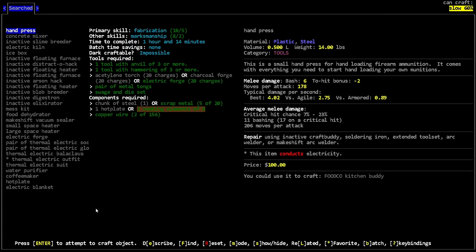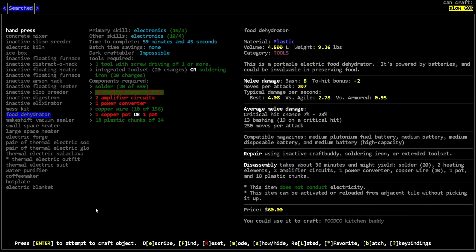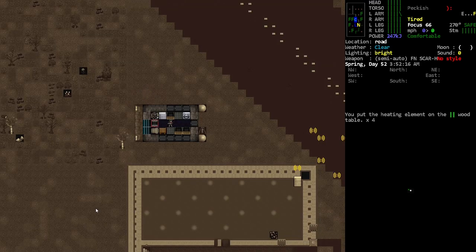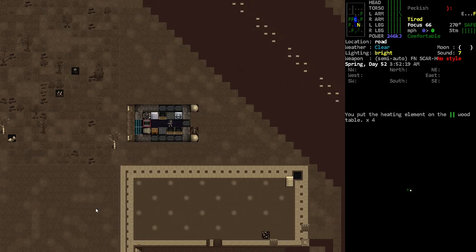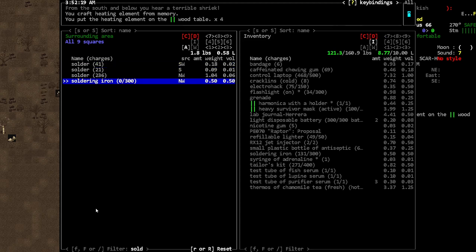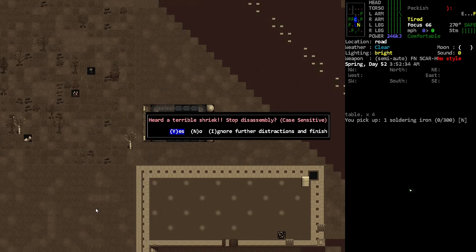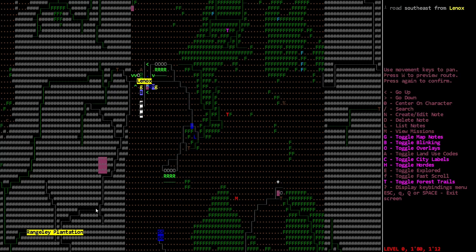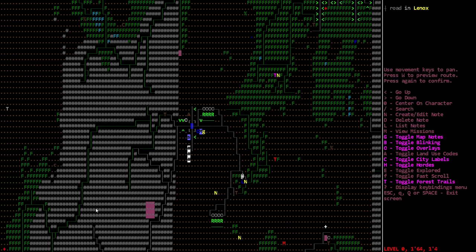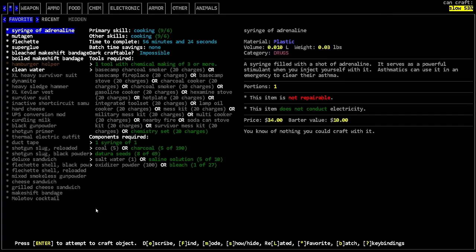Oh, a hand press — do I have one of these? I don't think I do. A mess kit, a food dehydrator — I think I have a spare food dehydrator in here, I'm almost positive. And a soldering iron. Yeah, I've got two soldering irons in my inventory right now. Let's take one of those and disassemble it. If I don't have the heating elements myself, I'll be able to craft them from various things in this lab. You get heating elements from like ovens and stuff, so it's not gonna be impossible.